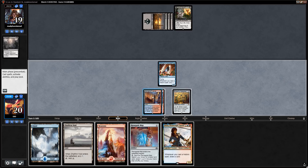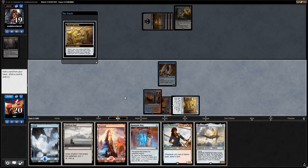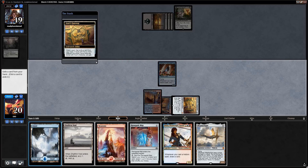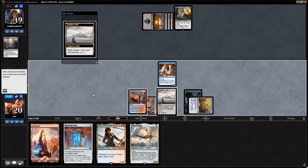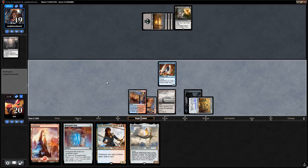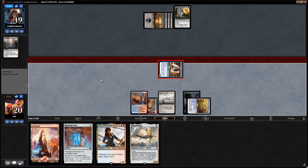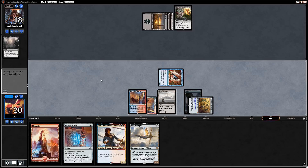Next turn we can play Renegade Map, activate gateway, scry with the Void. Doomfall is probably going to take our Jhoira. We use the gateway and get rid of a land, then scry with the Void. I kind of want to keep the Renegade Map until after we play Jhoira so we can draw a card right away. We could go turn four Jhoira, turn five Weatherlight plus Renegade Map for the highest payoff.